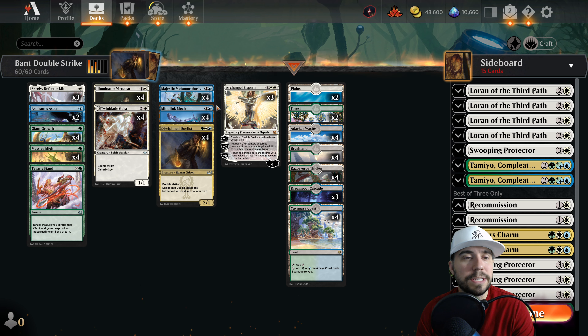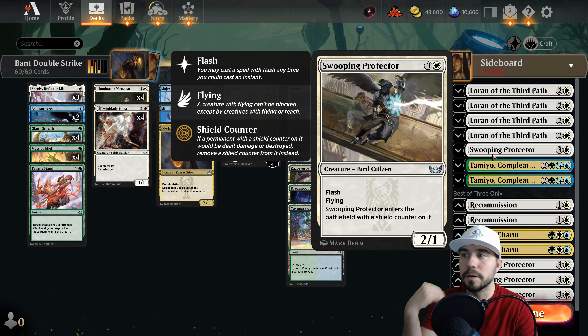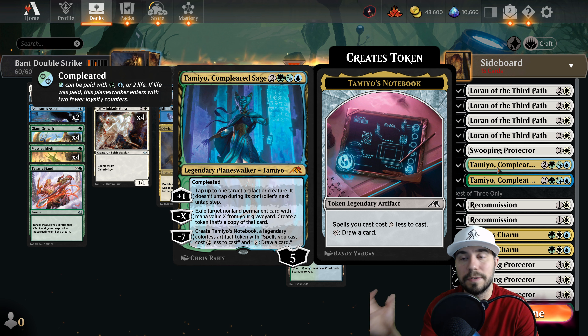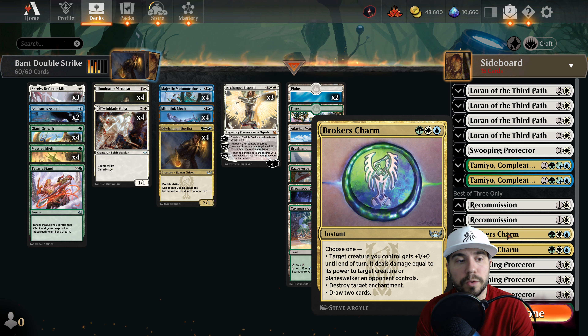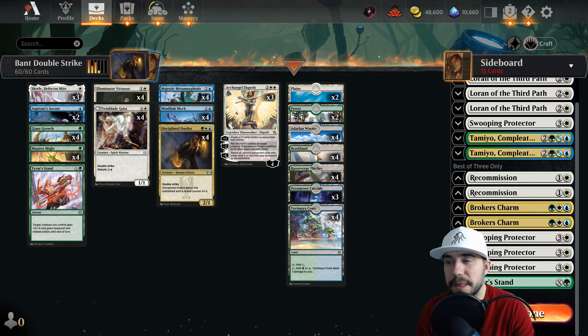Against other aggro lists, you can think about maybe moving some of your top end stuff out, or trying to go over the top. Flash Swooping Protector will give you a blocker and then the ability to go back and deal damage. Tamiyo can be nice - exile a non-land permanent card with mana value X from your graveyard and create a token copy. But that's more of a late game option. In early game and aggro, think about Recommission so if you have to block you can pull that creature back. Brokers Charm's destroy target enchantment is good against Selesnya enchantment lists. Tyvar's Stand is also something I'd throw in there for survivability.